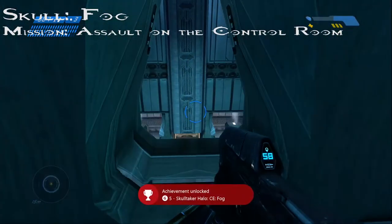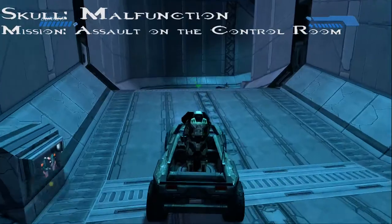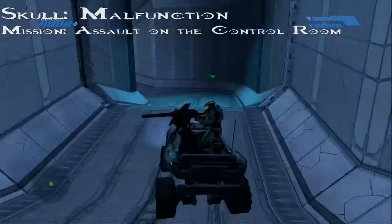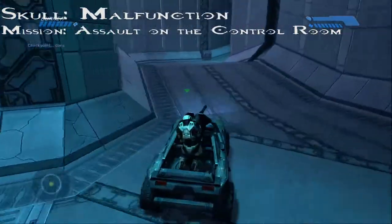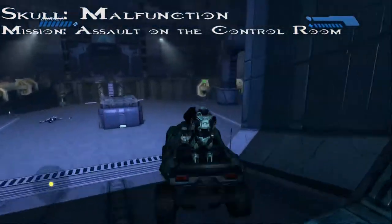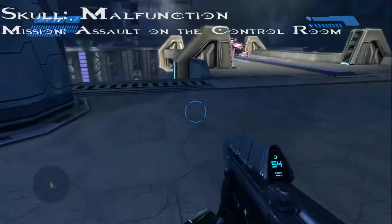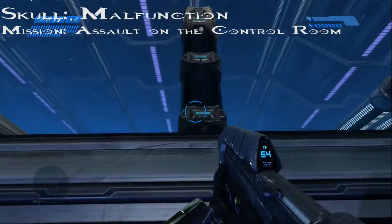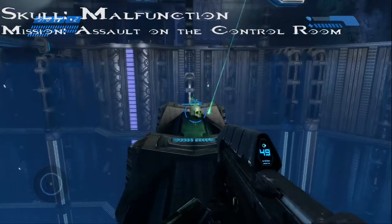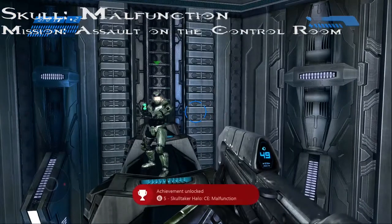Let's move on to the next skull. Alright, welcome back — still Assault on the Control Room, headed towards the Malfunction Skull. Head through this door you just recently opened and look for two bridges in the chasm room — one bridge on the left and one on the right. Head towards the bridge on the right. Once you get there, get off the warthog. There's a little pillar sticking out down below and you can see the skull from up here, so just jump down and grab it.